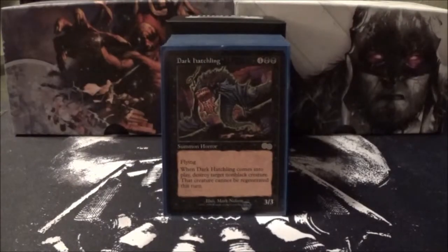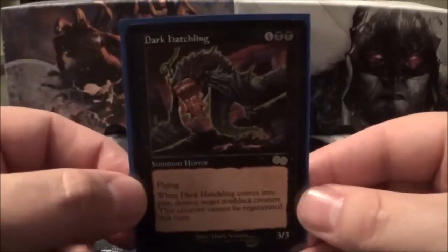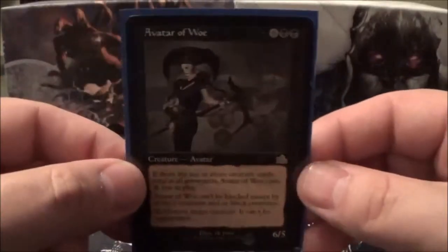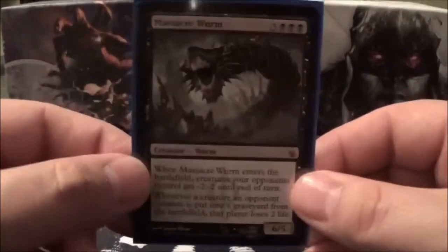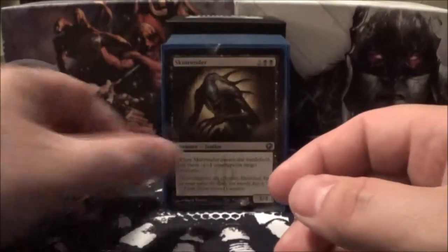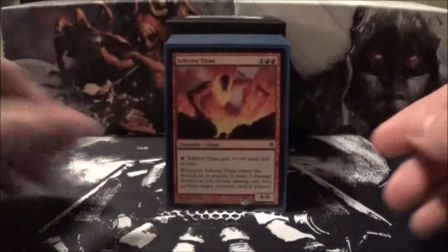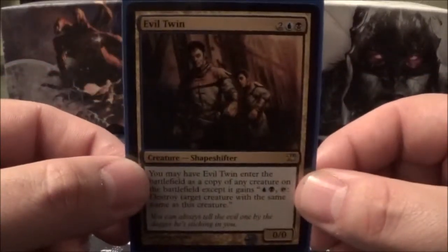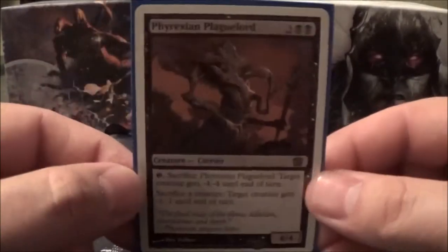That is the land base of my deck. Next I will go over the creature base. We have Dark Hatchling, Necrotal, Shriek Maw, Avatar of Woe, Massacre Worm, Flametongue Kavu, Bogard and Hellkite, Skin Render, Phyrexian Ingestor, Inferno Titan, Evil Twin, and Phyrexian Plague Lord.